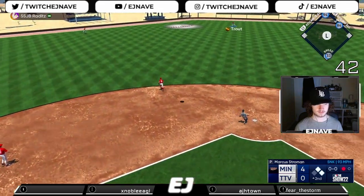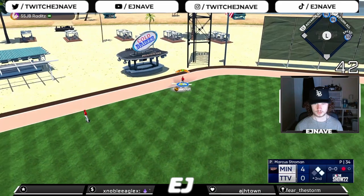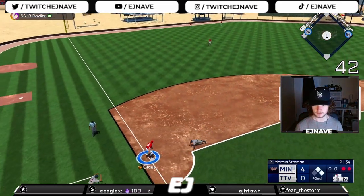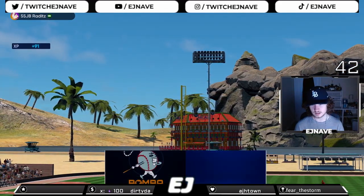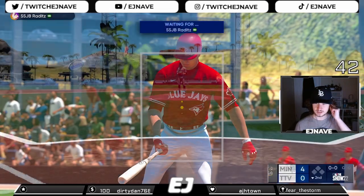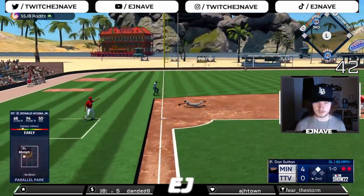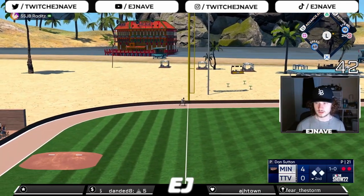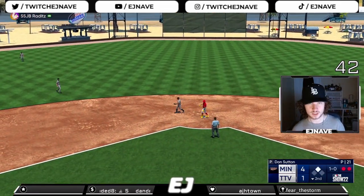Fly ball to left center field, Trouty going over to the warning track makes the catch. He's gonna try to tag — interesting decision here. He will not be in time, I don't know what he's doing with two outs there. We do end up throwing him out. We have given up four runs on six hits already though — Stroman may not last too long in this game. A grounder down the line, fair ball, gonna score me a run. We're getting on the board here, 4-1 game.